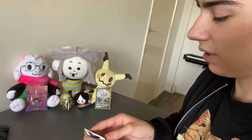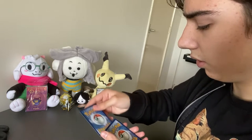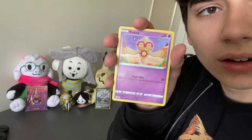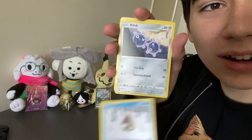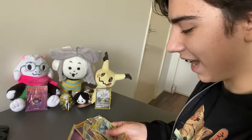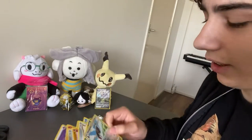Opening the second pack — I'm going to do this one. Okay, we have: Psychic Energy, Torkoal, Gabite, Clang, Baltoy, Axew, Nosepass, Snorunt, Clink, and Grimmsnarl. I really like this card, it's really cool. I don't have the Grimmsnarl one in my collection yet. Nothing too spectacular yet, but there are some really nice cards here. That Axew one is so nice. Here are my remaining packs — I really hope I can get something, even just a regular V, I'll be fine with that.